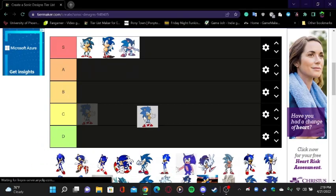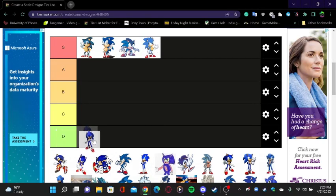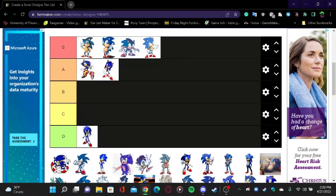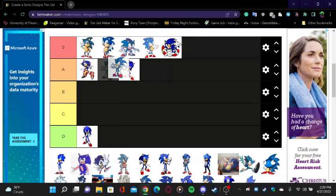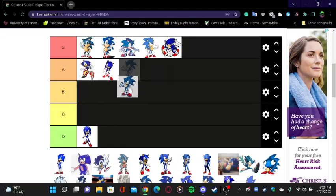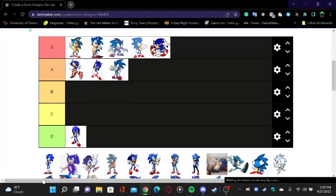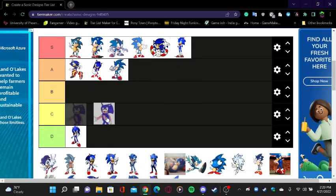Sonic Mania classic — boom Sonic. Sonic Riders, maybe an A — I'll put it as an A. Sonic Adventure one and two Sonic — put it right there. If you know what that Sonic is, comment down below, but I'm gonna put this Sonic as an A. Boom Sonic — let's put it on an S.